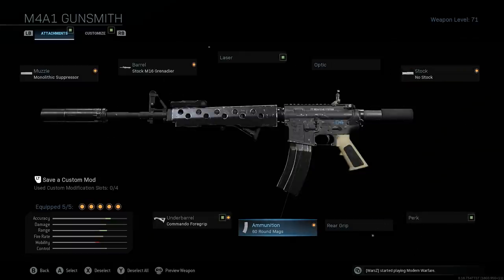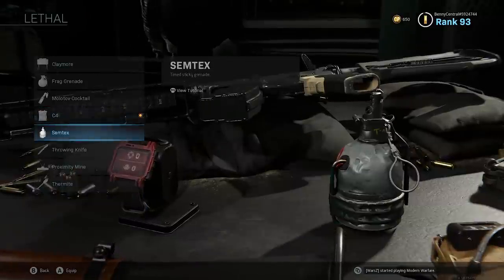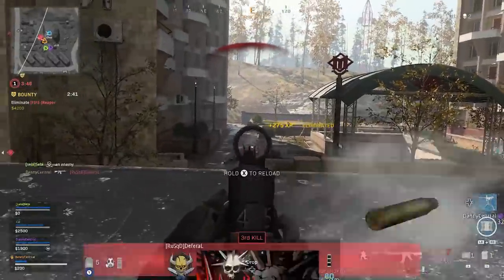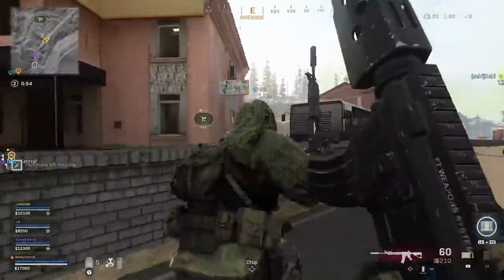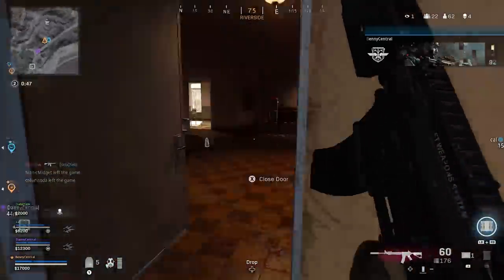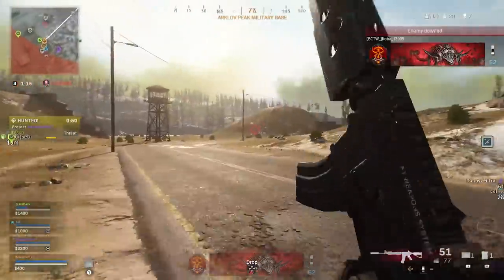For the rest of the class I tend to run the RPG with cold-blooded, ghost, and amped as my perks, with either Semtexes or C4 for lethal and the heartbeat sensor for tactical. If you're new to Warzone this is the gun I'd recommend because of how well-rounded it is. ARs like the Ram 7 win at close range and the Grau at 60 meters, but the M4 can be solid across all those ranges and will probably give you the highest kill-death ratio in the long run.